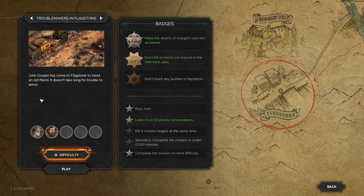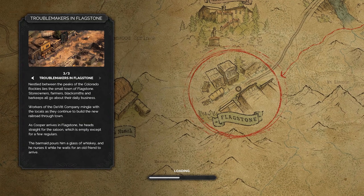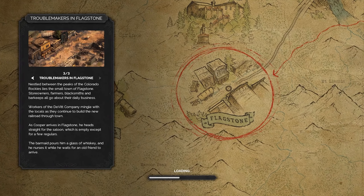John Cooper has come to Flagstone to meet an old friend, and it doesn't take long for trouble to arrive. Nestled between the peaks of the Colorado Rockies lies the small town of Flagstone — store owners, farmers, blacksmiths, and barkeeps all go about their daily business. Workers of the DeVitt Company mingle with the locals as they continue to build the new railroad through town. As Cooper arrives, he heads straight for the saloon, which is empty except for a few regulars, and nurses a whiskey while waiting for an old friend.